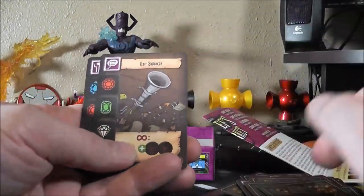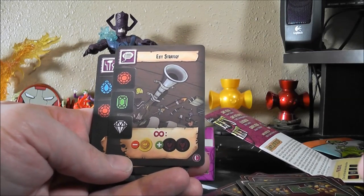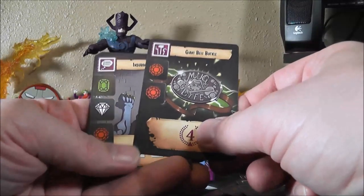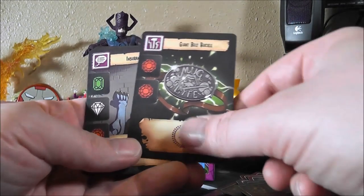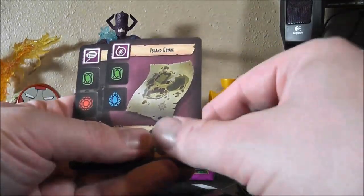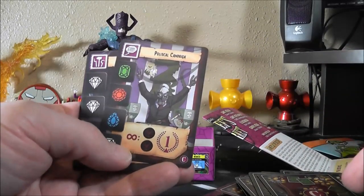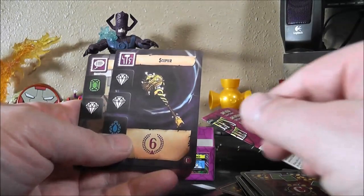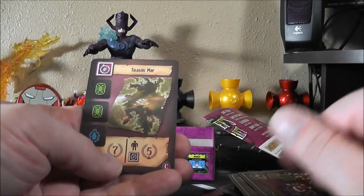The crown. Exit strategy. Big boomstick exit strategy — exactly. Fur coat. Giant belt buckle — giant belt buckles always seem very obnoxious. Insurance racket. Island estate. Loyalty program. Political campaign — kind of looks like our candidates this year. Scepter. The heist. Treasure map. Another treasure map.